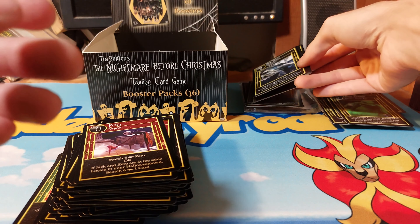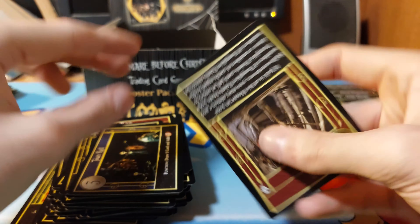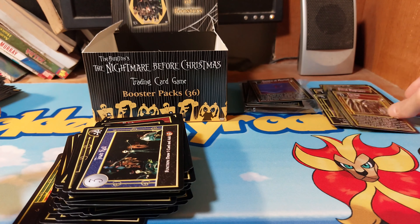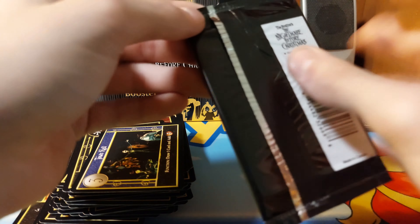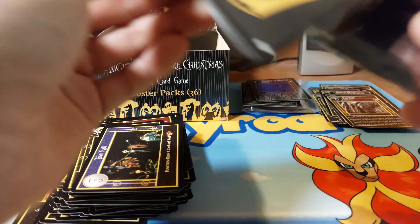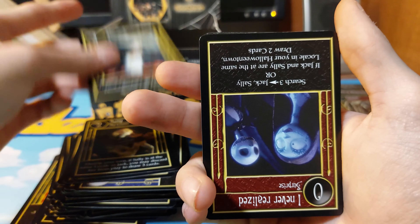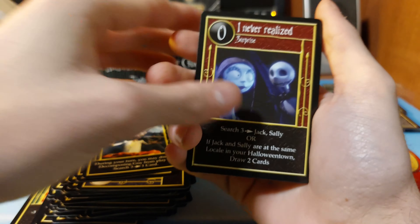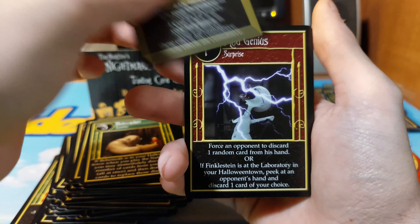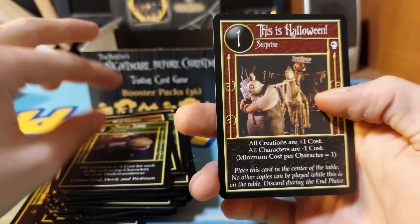Okay, so we got three in total so it might be one every twelve packs. And we have Eureka. That actually hurt my hand for a moment. Let's see - Sally, I Never Realized, Jingle Bells, My Fantasy, Nutcracker, Skeleton Reindeer, Mad Genius, Scary Teddy, and This Is Halloween.